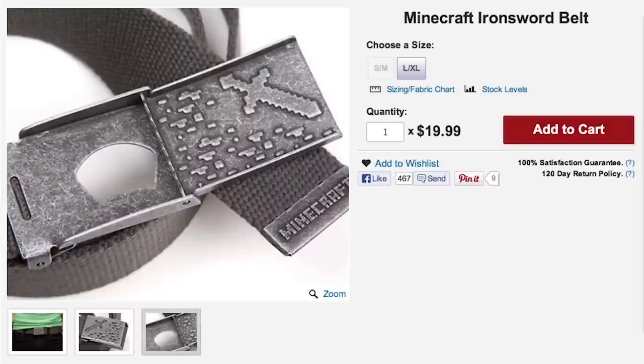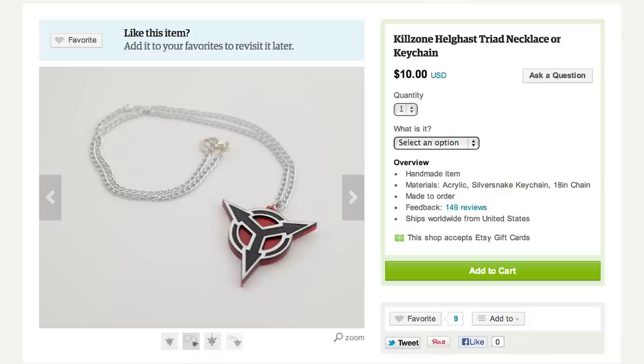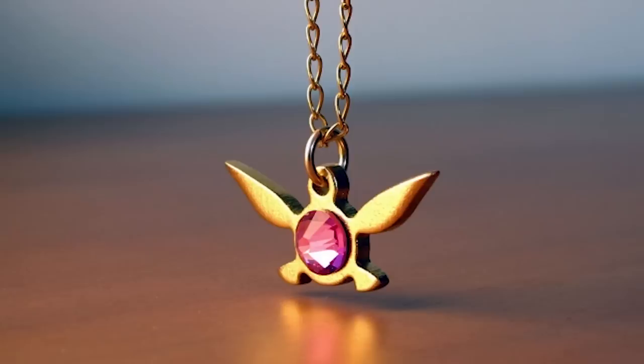Or maybe you would prefer this Snorlax dress, with Mortal Kombat heels, and a Killzone Helghast necklace. Or go in a different direction with a gold-plated Na'vi necklace.